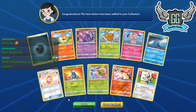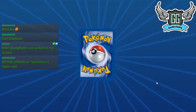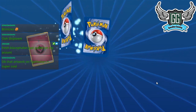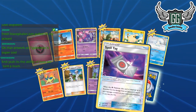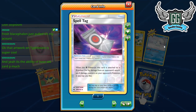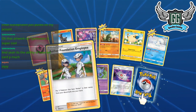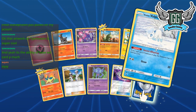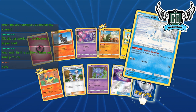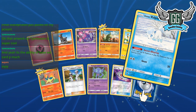Fresh Blacephalon just pulled on my account! I want at least three — ideally four — Blacephalons. We got our first Spell Tag; we need four of those as well. Aether Paradise Employee: put three cards with 'Alolan' in their name from your deck into your hand — such a bad card. Another Alolan Vulpix; if you have any Fairy Pokémon in play, this Pokémon has no retreat cost.